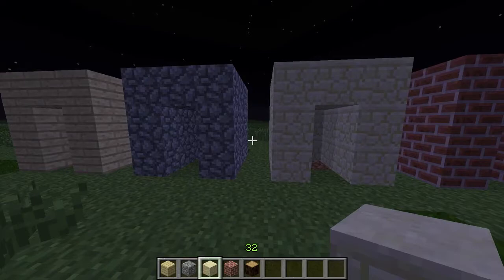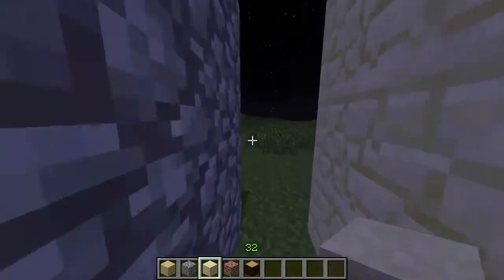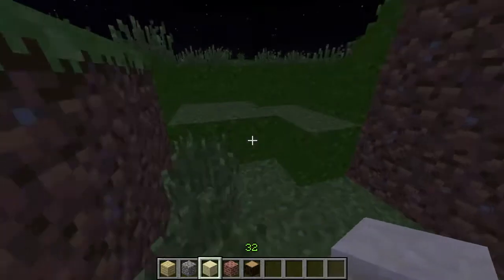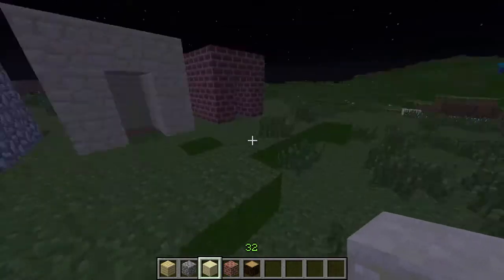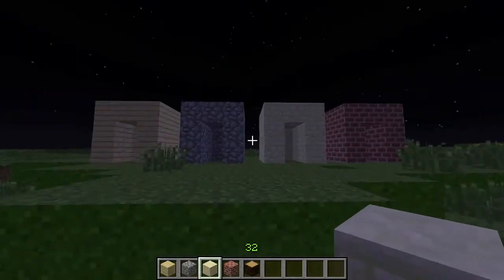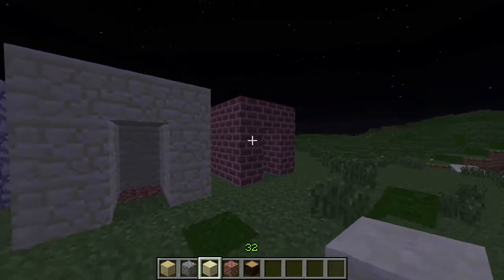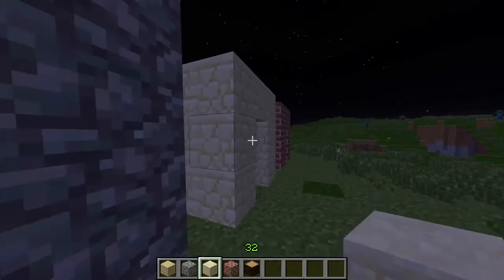Another material worth mentioning is obsidian — it can't be blown up or burned and it takes forever to break down, so it's probably the best material to make a house with. However, it's the hardest to get, you need a ton of it, it takes forever to mine, and it doesn't look that attractive. So it has a lot of downsides alongside that big pro.